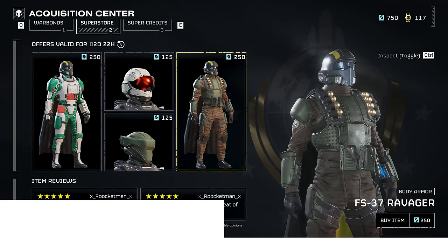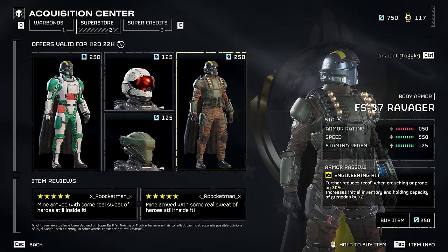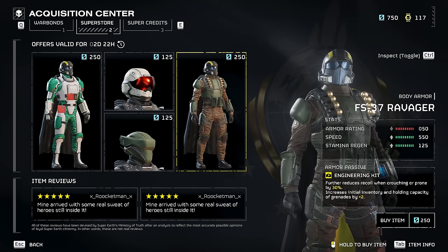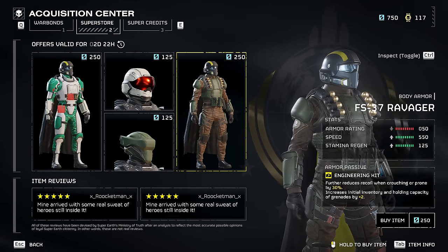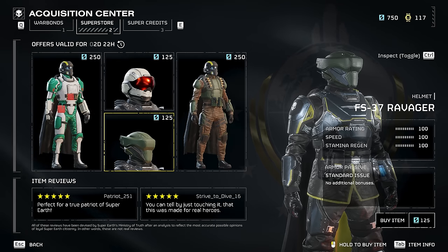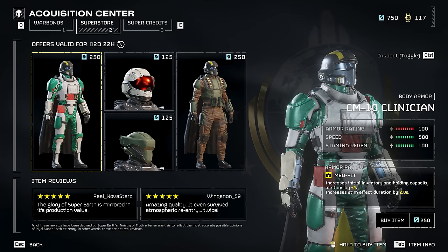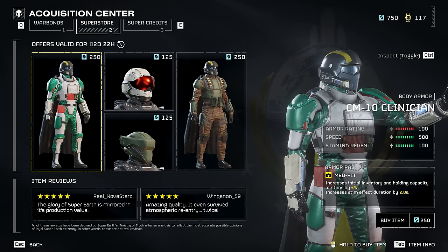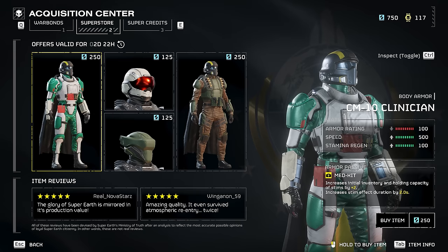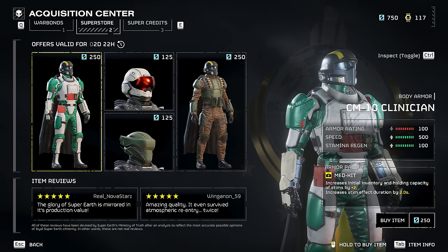Today's Superstore Reset is actually new. For anyone wanting a light armor set with engineering kit, today's your day — actually the next three days, as this is a three-day reset. The FS-37 Ravager is now on sale with engineering kit for plus two grenades. It looks really snazzy with those grenade launcher rounds assembled on the shoulders. There's also the CM-10 Clinician Spaceman Helmet in all white, the FS-37 Ravager Helmet, and the CM-10 Clinician Medium Body Armor with medkits as the passive for plus two stims and two seconds more stim effect duration.